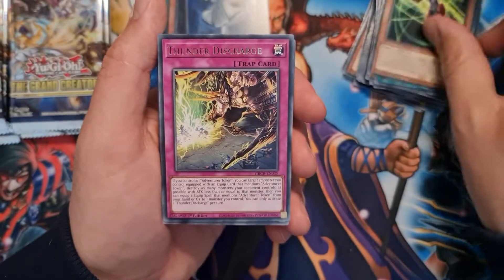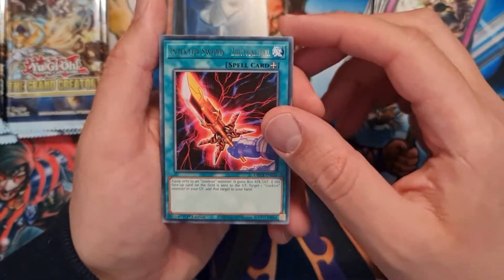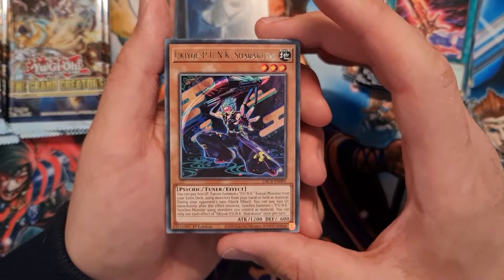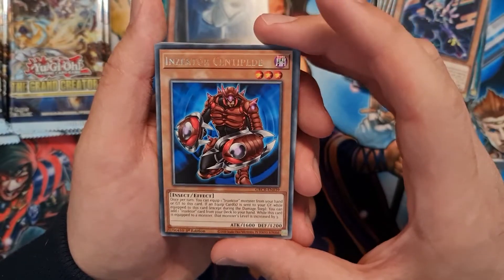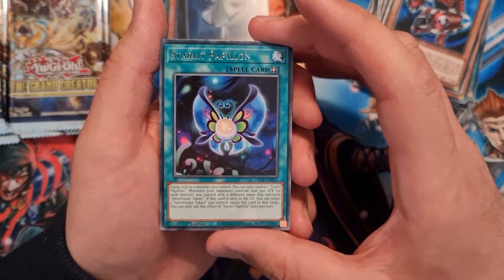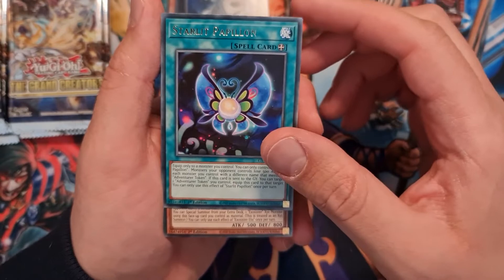Insecta Ladybug, Thunder Discharge, Insecta Sword Sect's Caliber, Yukio Punk Shark Kuzai — pretty badass name — Insecto Centipede, and then we have Starlit Papillon.